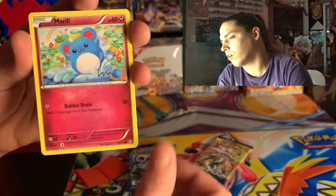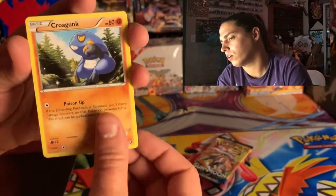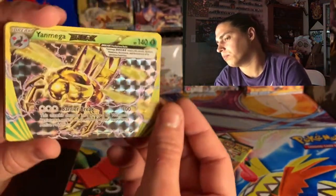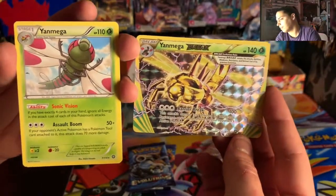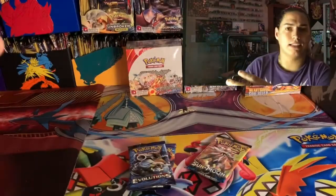Litwick, Ponyta, the real Oshawott, Croagunk. Boom — there's a Yanmega Break card! That's like two or three bucks. Followed by a Yanmega non-holo rare — like they go together or something.